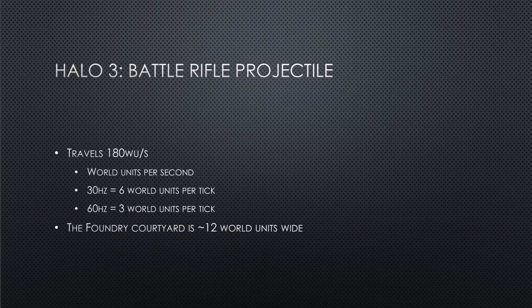Our focus is on the Battle Rifle's projectile, which travels at 180 world units per second. A world unit is not one meter or one foot — it's specific to the game. At 30 Hz, going from point A to point B each tick, it looks at the next 6 world units. At 60 Hz, that second is split into more slices — like double-slicing a pizza — so every tick it looks at 3 world units to see what it collides with. For context, the Foundry courtyard is roughly 12 world units wide. The H2 Battle Rifle projectile travels at 400 world units per second, while the Reach DMR projectile travels at 3000 world units per second.